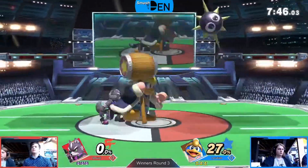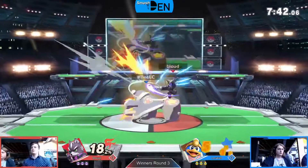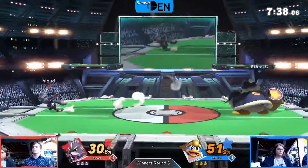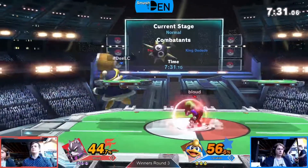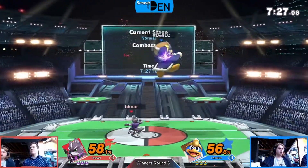Gordos for really nice protection, of course Fox able to reflect Gordos, but leaves himself a little open when he does so. But DDD being a big target, a heavy target, opens himself up to a lot of Fox combos — specifically the up tilt just chaining at low percentages. Already past that mark as we've gotten quite a few lasers out of bloud's Fox here so far.